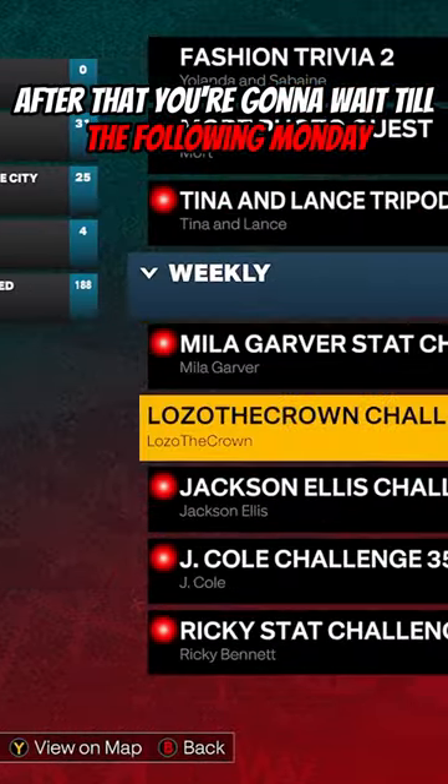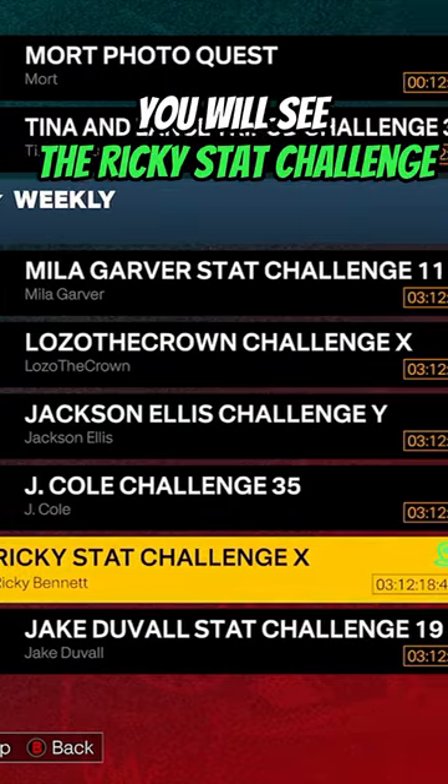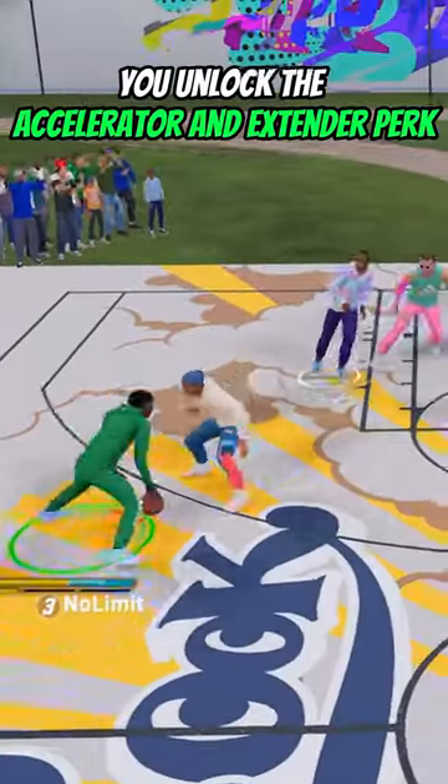After that, you want to wait until the following Monday to check the side quest. Then in the side quest, you will see the Ricky Stat Challenge. The first challenge will give you Extender, and then you want to wait until the following Monday to check the quest for Accelerator. Once you complete both of those quests, you unlock the Accelerator and Extender perk.